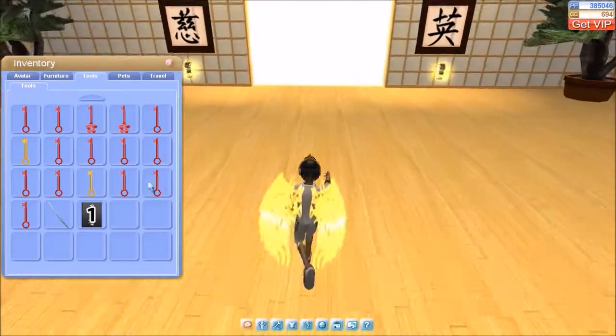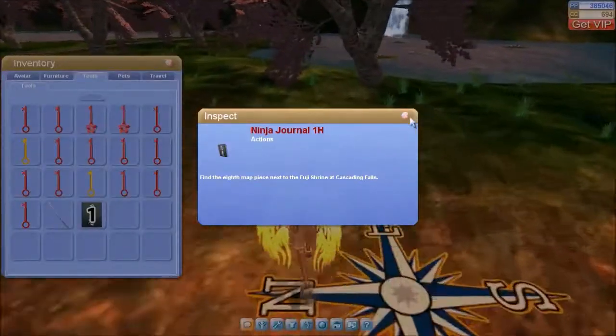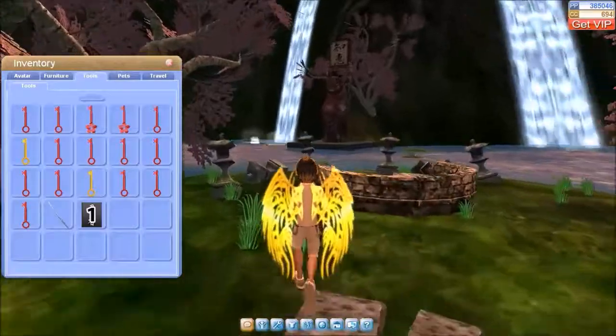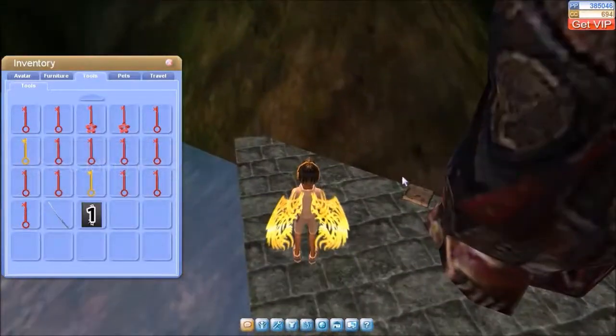We're going to get this one right here, and then for this last one — this is Ninja Journal H. We have to come over here by this statue, by the waterfall. And we should find the last one here.